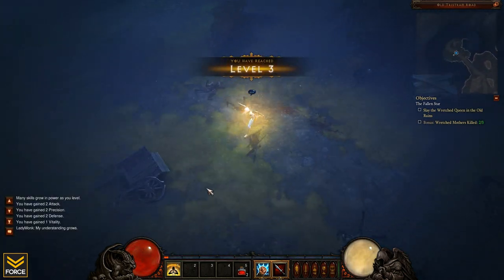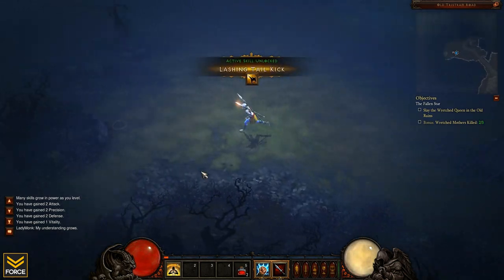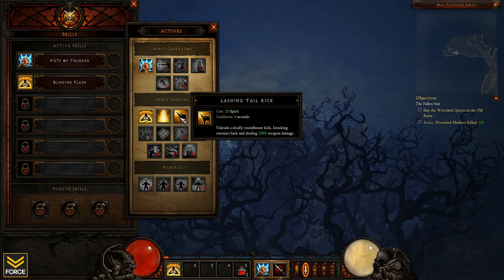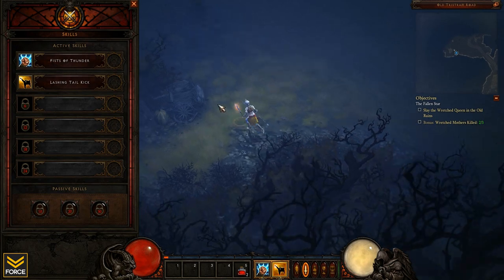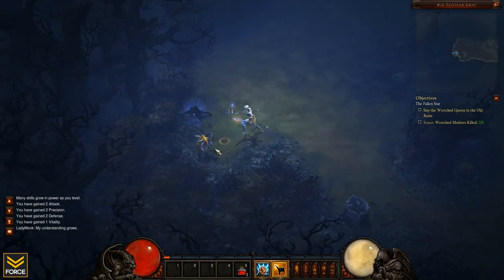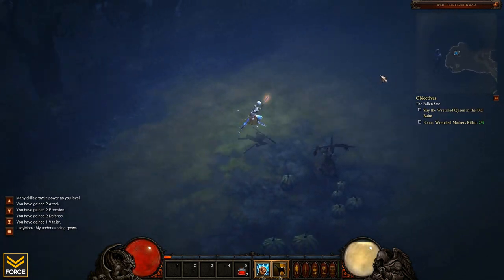Level three already, and that's gonna bring us right into that Lashing Tail Kick. So we can go ahead and replace Blinding Flash with that. 25 spirit is the cost, six second cooldown — that's the deadly roundhouse kick for 130% weapon damage. So we'll be starting off with these.